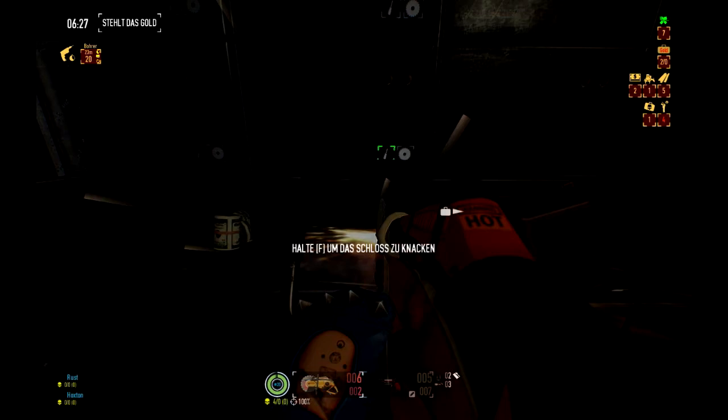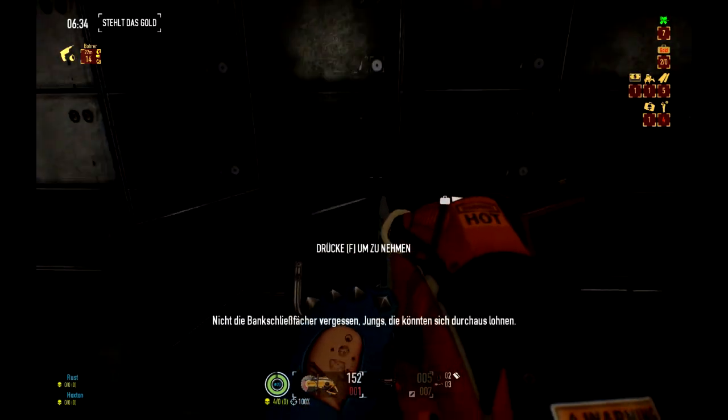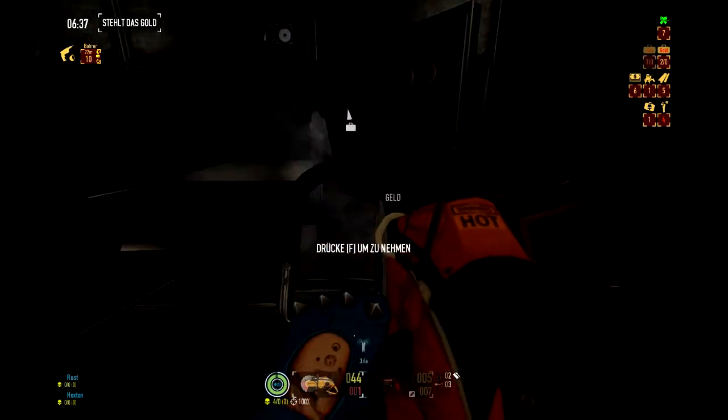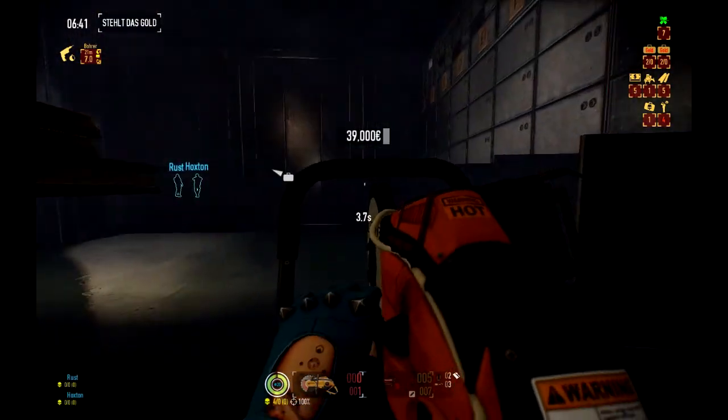Now, we are gonna presume that we have the solo ghost build, which makes it around 12 minutes at the usual bank heist and earns 1.55 billion dollars. That's the baseline we need to mention.